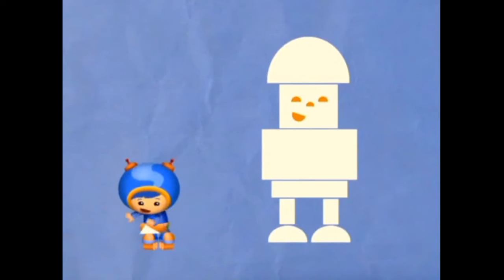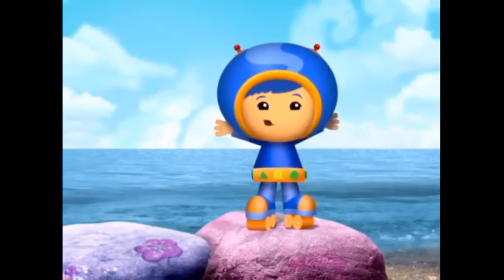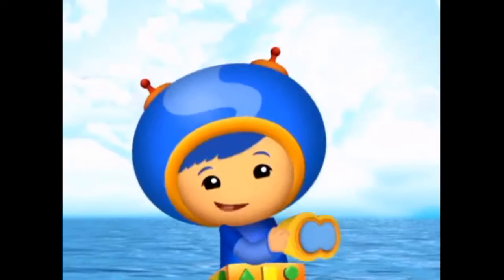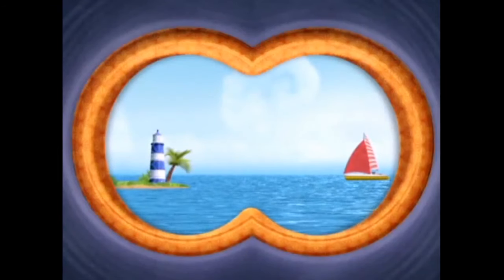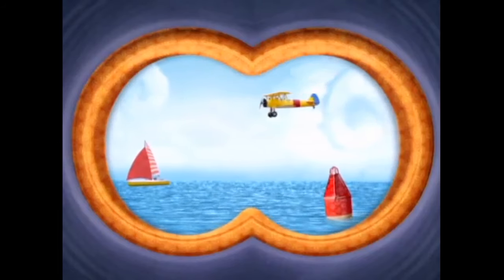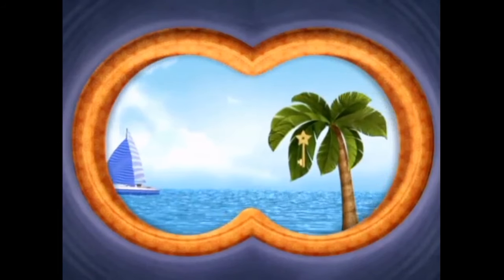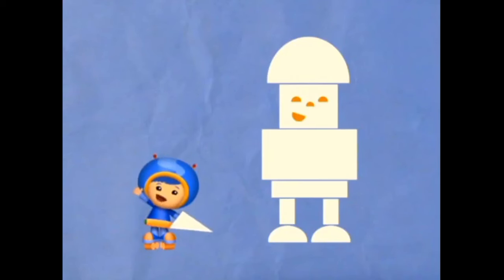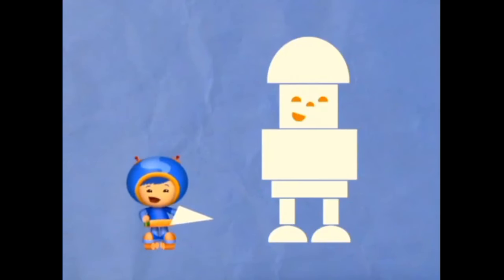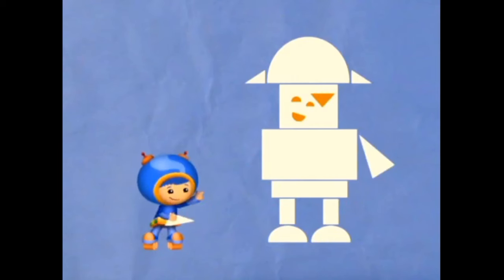Now we need this shape! What's this shape called? Let's use our Umigoggles to look for it! Umigoggles on! When you see the Star Key, say, Star Key! Our pirate needs five triangles! Count to five with me! One! Two! Three! Four! Five!